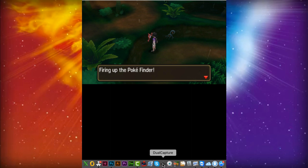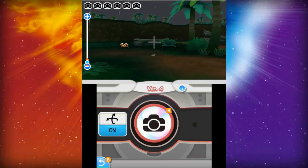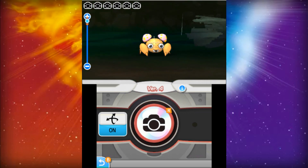The next place we can go to is Lush Jungle. If you go toward the left corner of Lush Jungle, you're able to catch a Paras, Morelull, Bounsweet, and a Goodra.